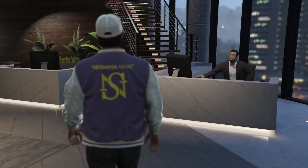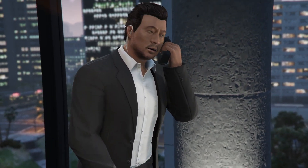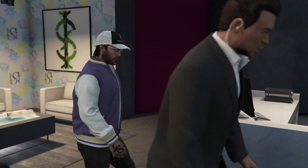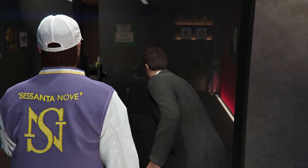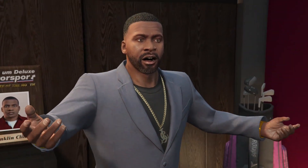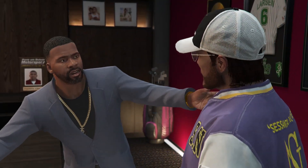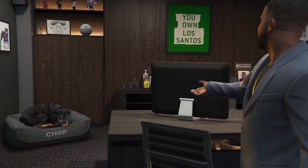Franklin greets us at the door. 'Boss, you got a visit.' Franklin Clinton introduces himself: 'What's cracking? Look, this is our business - you put the bread down, you're the owner, I'm the manager. Franklin Clinton, and that over there is my old homie Chop.'